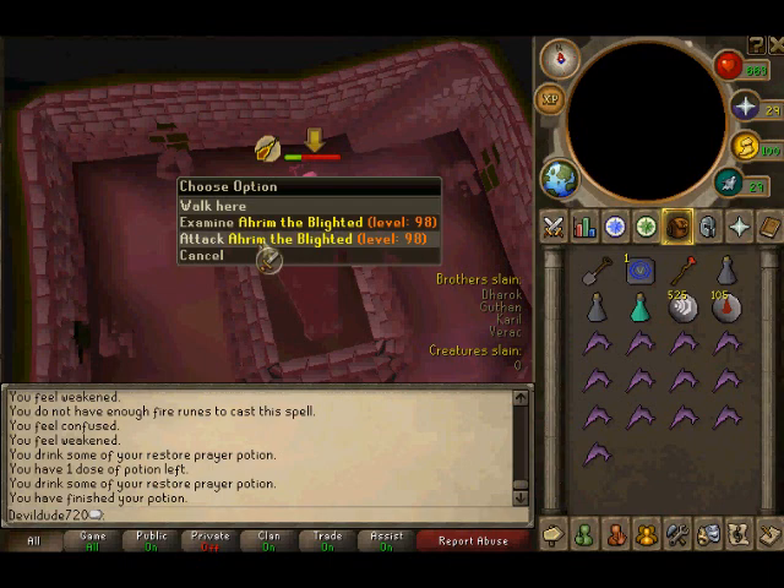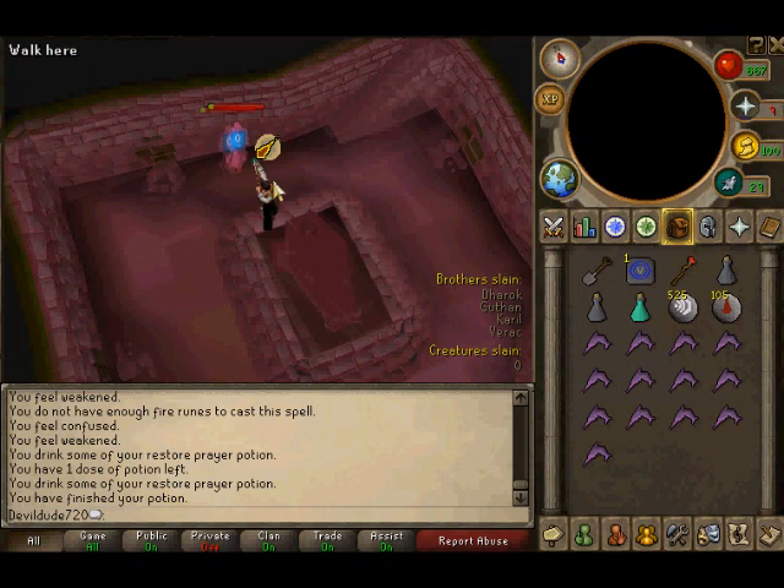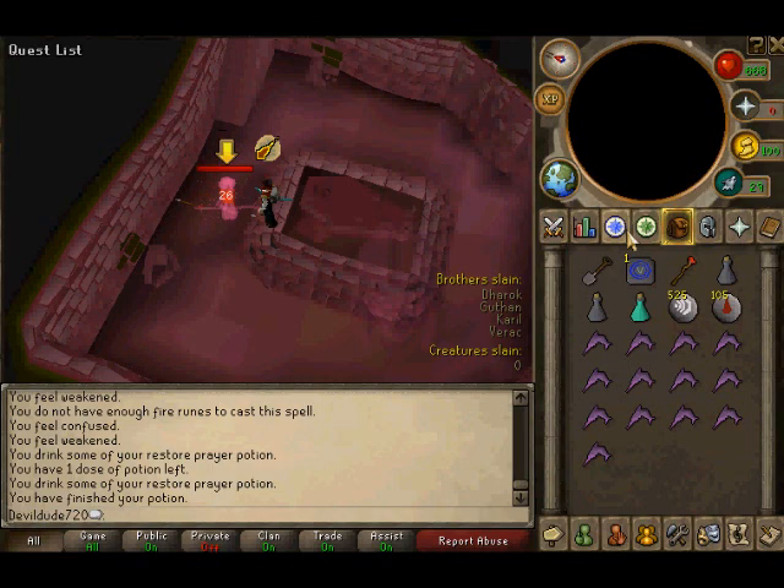One feature I do like about the updated Barrows system is they give you a list of all brothers slain and creatures slain, which I find very helpful. Ahrim should be dead now — zero health, okay. Oh Ahrim, how I love ye so. I would pick up that steel arrow but just for the sake of time I want to get through this.